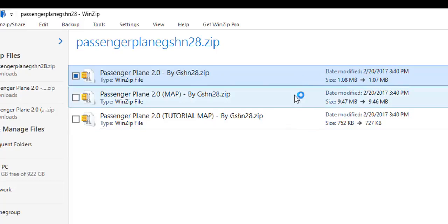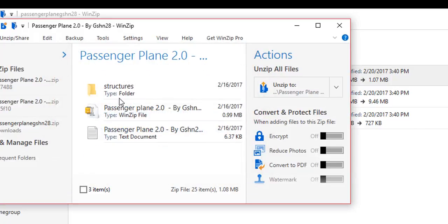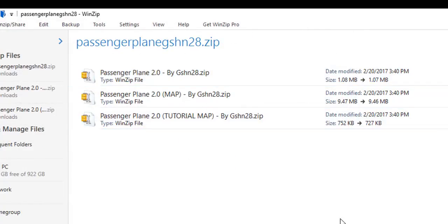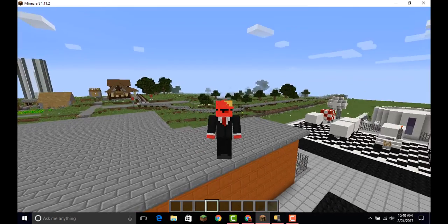Once you open that up, you can copy and paste the command to create a portable machine and everything will be set. Put the map file in the saves folder, and put the resource pack in your resource pack folder. Put the command in your command block, and you can use this as many times as you want. It's pretty simple how it works, and you need a humongous runway. So that's how it works.